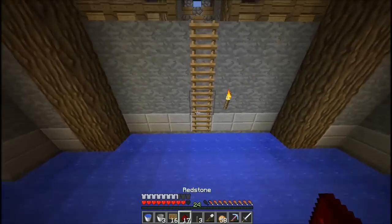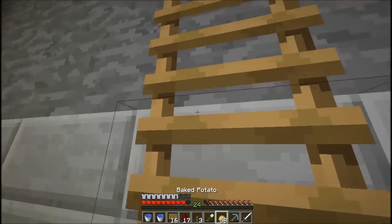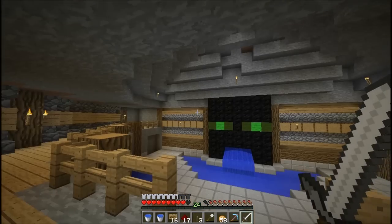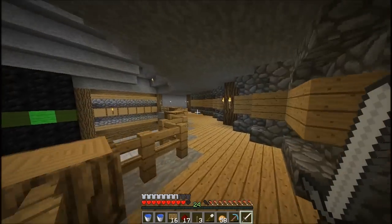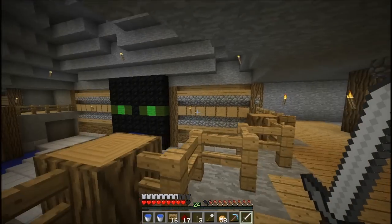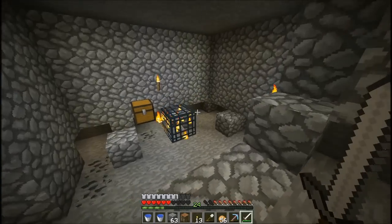Make sure you fill at least two of the water buckets with water so you can make an infinite source, which we will make once we get over there. Even though they don't stack, so it's gonna fill up our inventory a little bit. I'm gonna head over to the skeleton farm — soon to be skeleton farm — and we can get to work. Alright guys, here we are at the skeleton spawner. I've already cleared out all the mossy cobble.